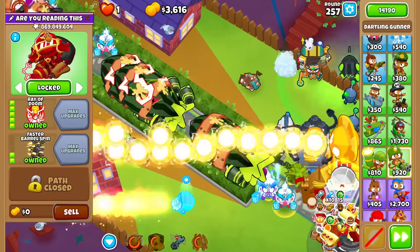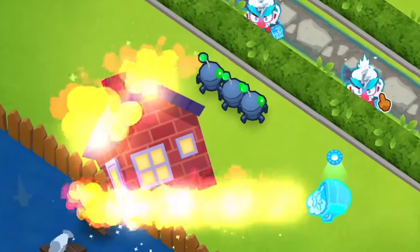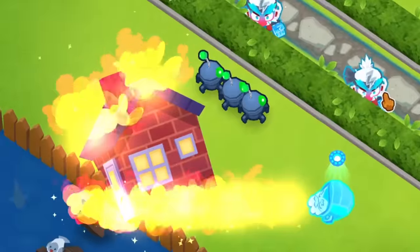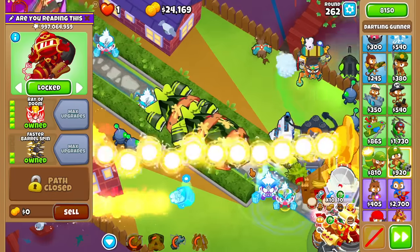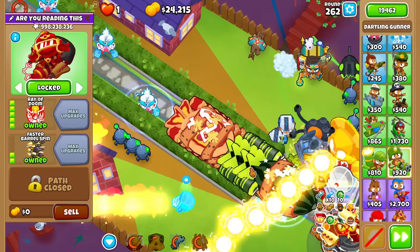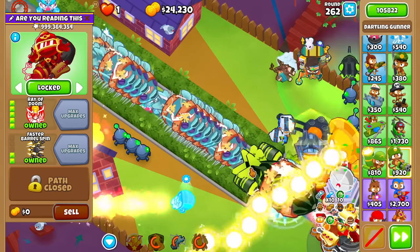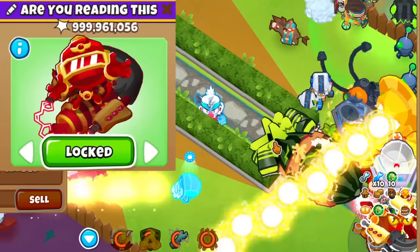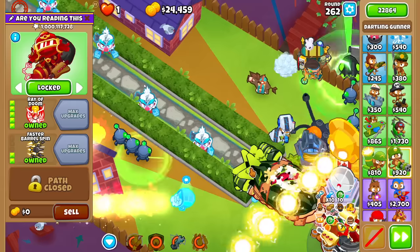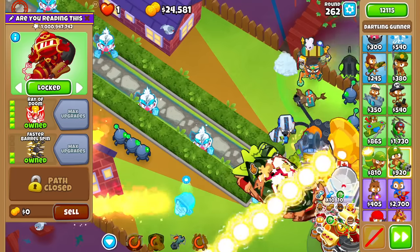If we can reach a billion pops before that happens, wouldn't that be something? Quincy's dead — have you caught up to the Ray of Doom's power yet? And you know damn well we're not gonna miss this moment: 997 million, 998, 999 — can we reach it from just these ZMGs? That's to show you how much HP they have. And yes, we are — one billion, guys! The number's so large they have to decrease the font size.